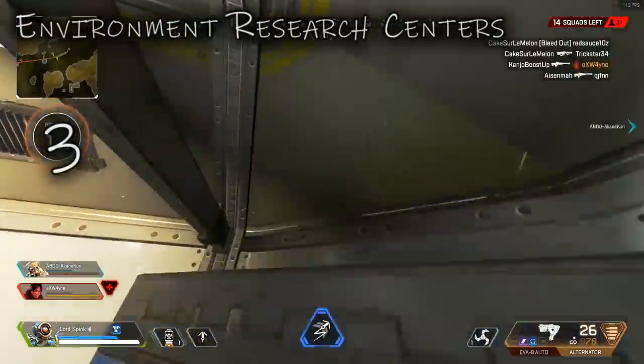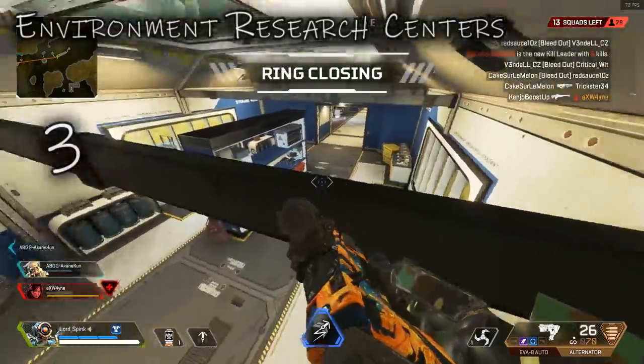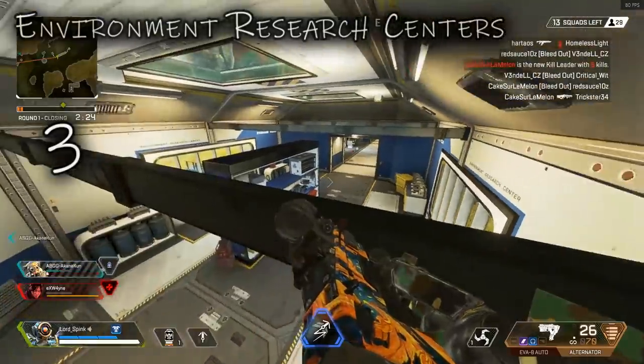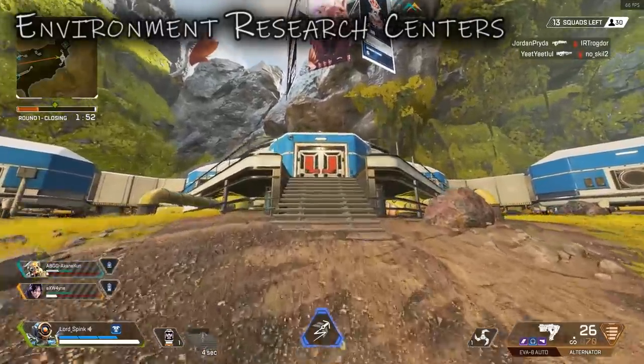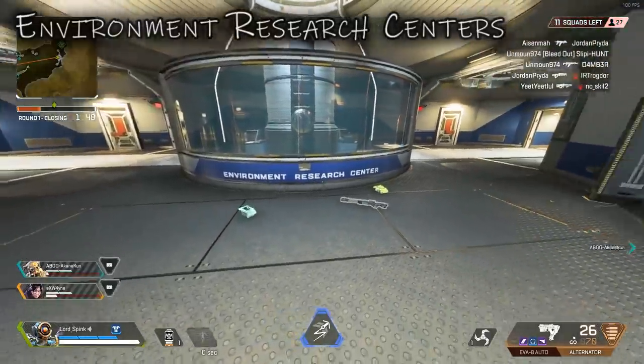The third spot is just here — you can actually get on top of this. This is probably the strongest hiding spot in the room because this beam here is hiding you from people coming that way as well. We're going to move on to the next one, which is the main entrance style of building — this is where you can see the environment research center.